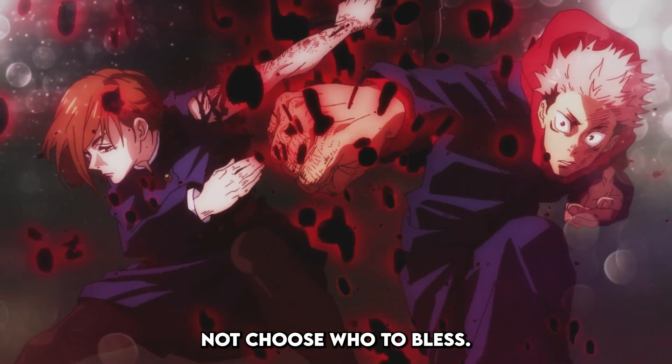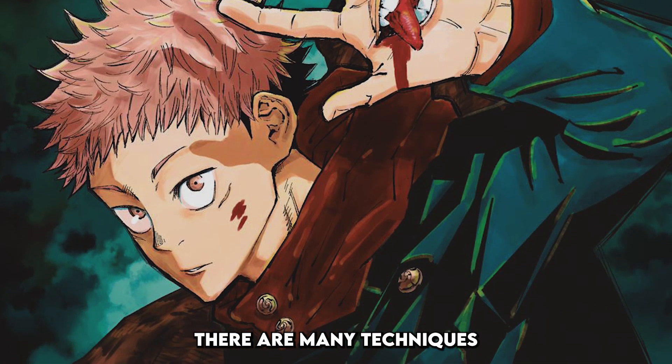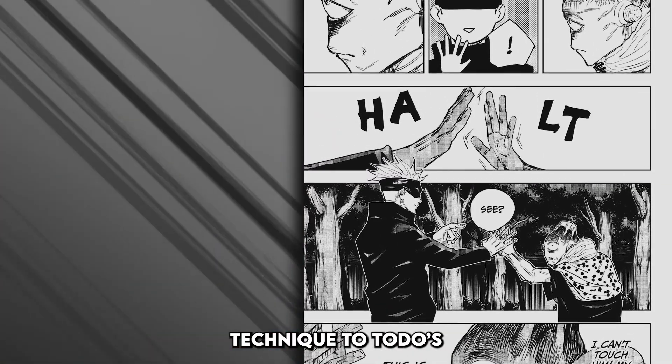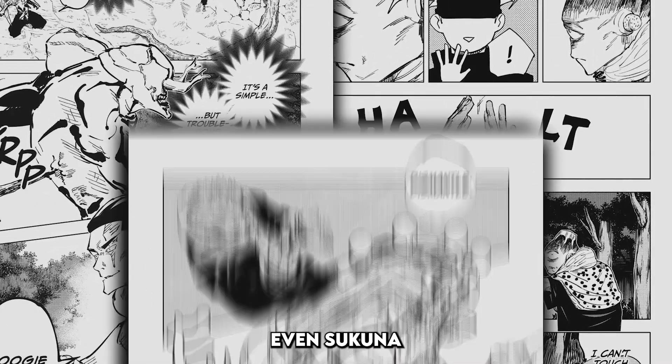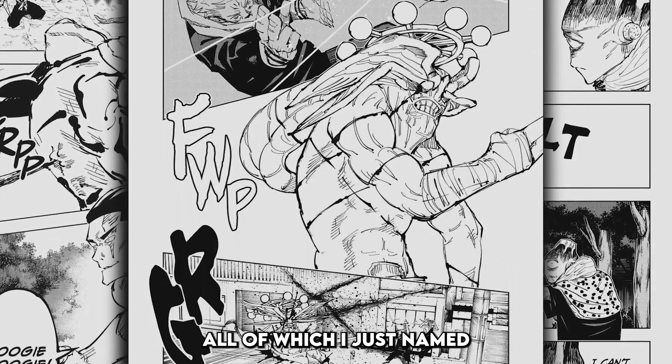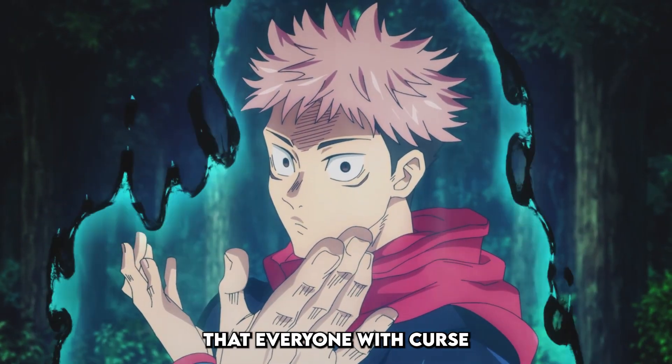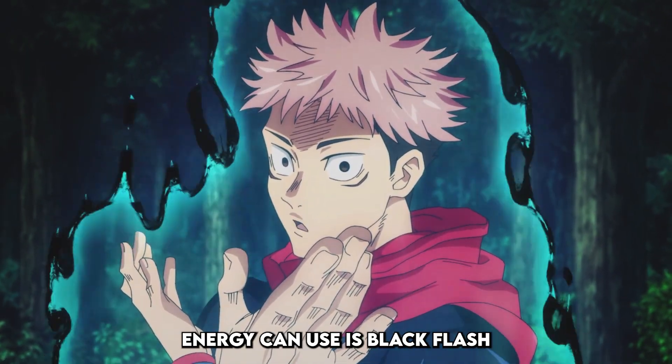The sparks of black do not choose who to bless. In Jujutsu Kaisen, there are many techniques and abilities to name from, ranging from things like the Limitless Cursed Technique to Toto's Boogie Woogie, even Sukuna with Cleave and Dismantle. All of which are Cursed Techniques and are unique to the user. However, one technique that everyone with Cursed Energy can use is Black Flash.